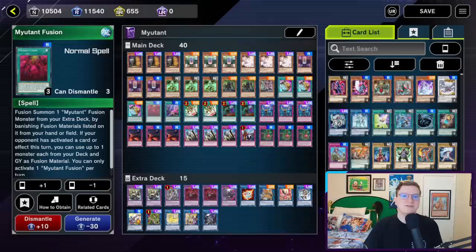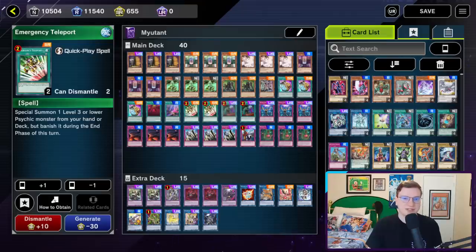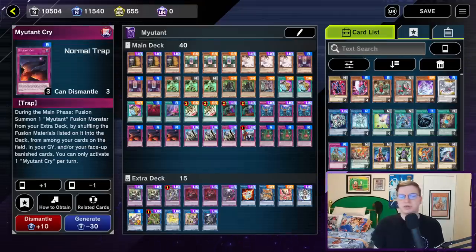We're playing three Pot of Prosperity and one copy of Mutant Fusion. Realistically we could go up on this card — it fusions a Mutant Fusion monster from your extra deck by banishing Fusion materials listed on it from your hand or field, which is terrible, unless your opponent has activated a card or effect this turn, in which case you can use monsters from your deck and graveyard as Fusion material as well. After that is Mutant Evolution Lab — very high roll, really good in hands where you already open with your good starters, but until we get the new support I probably wouldn't bump up to three. We've got two Emergency Teleport — obviously a huge deal that they have three in the TCG. Two Called by the Grave, triple Infinite Impermanence, and triple Cry, which during the main phase can Fusion summon a Mutant Fusion monster by shuffling Fusion materials into the deck from your cards on the field, in your graveyard, or your face-up banished cards. This is a great way to use spent mutants to make really powerful bosses.